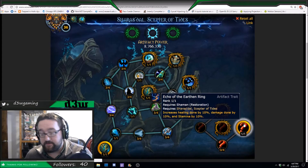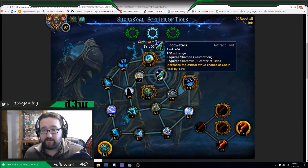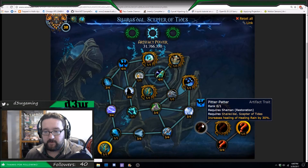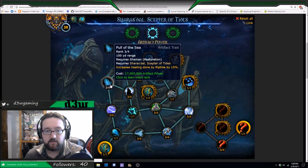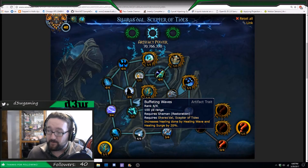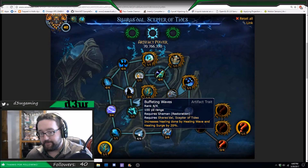I'm on 36 because I had to get Echo of the Earthen Ring — you'd be dumb not to get it first. Point 37, go back up to Floodwaters and increase that Crit Strike to 13% — you get 3% extra Crit Strike, pretty much a must if you're raiding. After that, point 38 goes to Empowered Droplets — puts another 2% into your Healing Rain and more crit chance, which is better than Pitter-Patter right now. Point 39 is Pull of the Sea — increases healing done by Riptide. Then point 40 is Buffeting Waves: healing done by Healing Wave and Healing Surge by 20%. I still do Mythic Pluses and use Healing Wave and Healing Surge a lot, so this is pretty good.